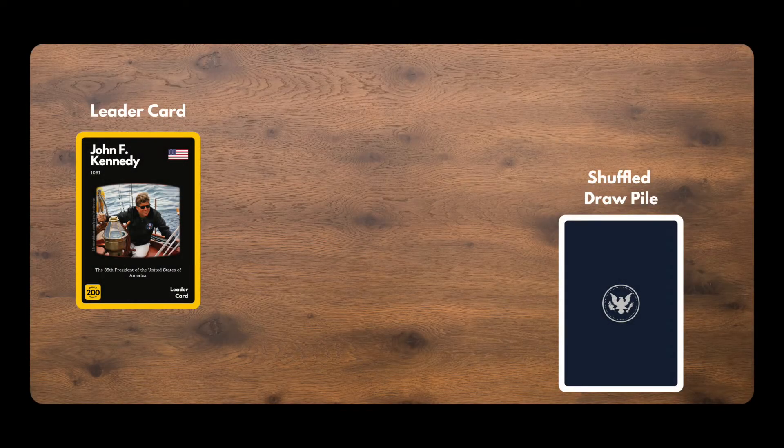All players will set up the same way, at the same time, matching the layout you see here. Your yellow leader card goes on the left, and the remaining 24 cards are shuffled thoroughly and placed face down on the right.